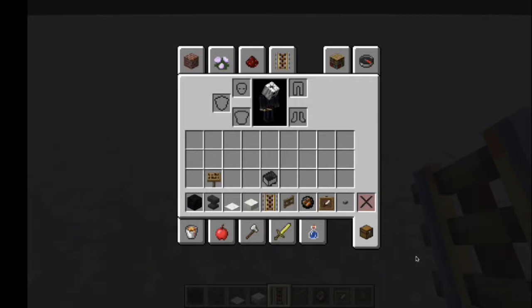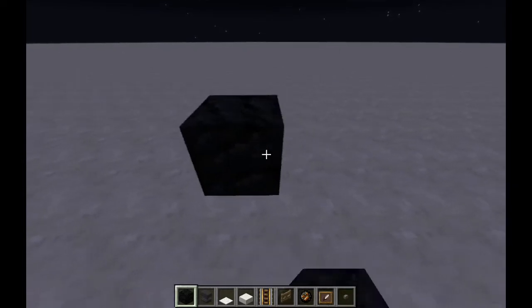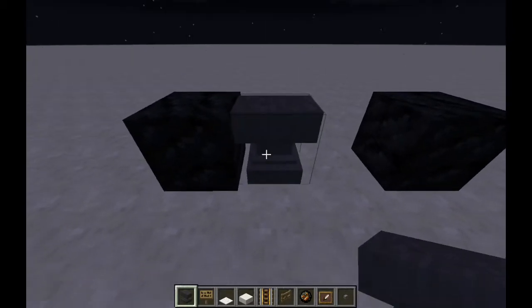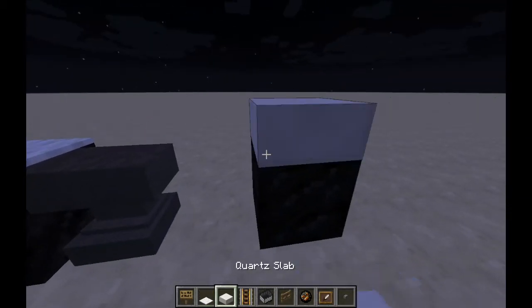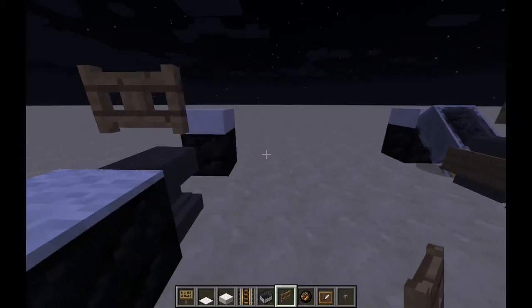The first thing you are going to want to do is get all these things in my inventory. The first step is to place your two coal blocks. The next step is that you are going to need to place your anvil right there. Next, you are going to want to place your white carpet there. Place your quartz slab there.